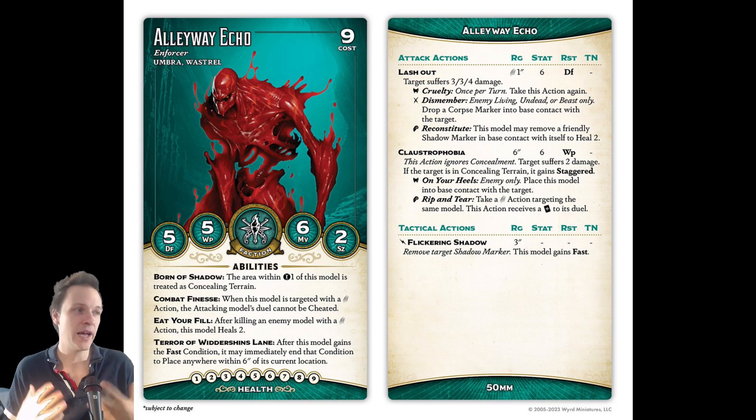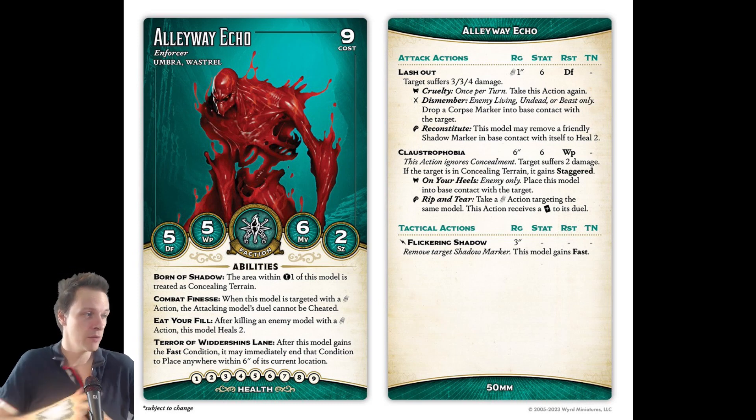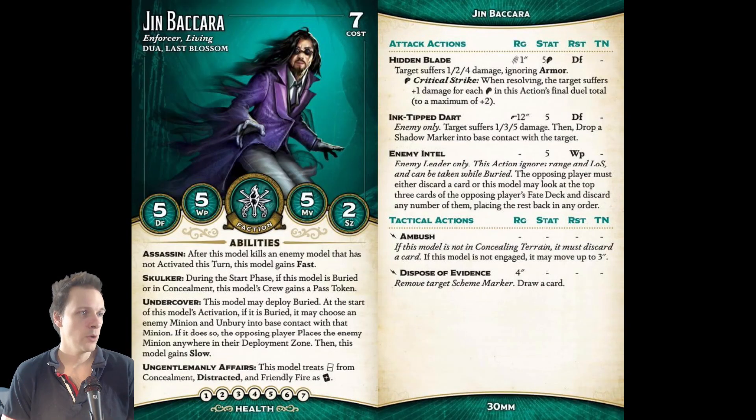The problem is that if you're playing Vastral with Lucas McCabe's Explore Society, it's tricky to actually generate Shadow Markers because this model isn't generating any. However, Yin Bakura is a very popular, very good model you usually pick up out of keyword whenever you play Explore Society. He has the Ink Tip Dart — enemy only, target suffers some damage, then drop a Shadow Marker in base contact with the target, stat 5 against defense, gun 12 inches. So with this guy and some good cards in your hand, it's easy to send out Shadow Markers.